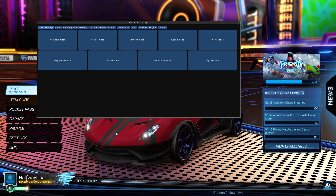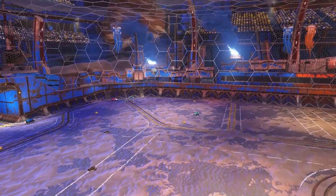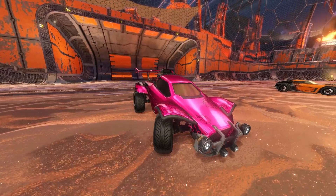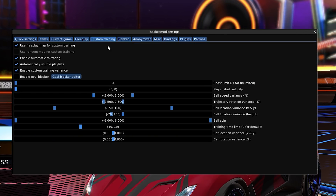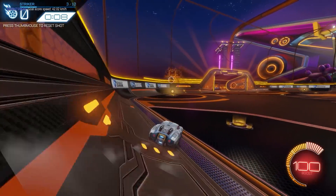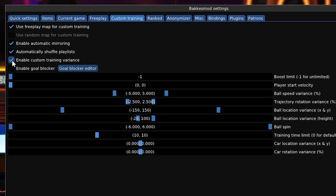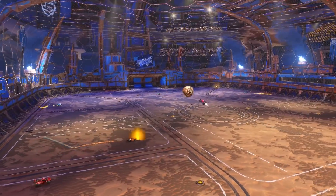Quick settings are the first thing you see when you open the Bakkesmod menu, yet they are still underutilized by many. Their purpose is to change multiple settings at once, so you can have different presets for different situations. You can create your own, as I've shown in a previous video, but the ones already available are very useful. The lower row is about custom training variants. By default, Bakkesmod will add some variants to custom training shots. This can sometimes break those shots and make others impossible to reach. Variants may be the one single greatest proven practicing advantage that Bakkesmod can provide you with.